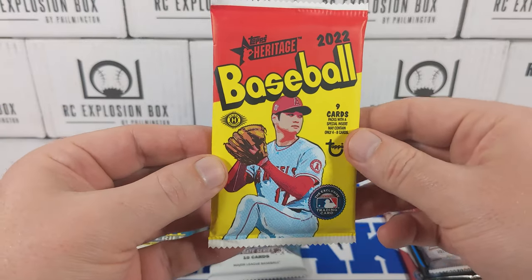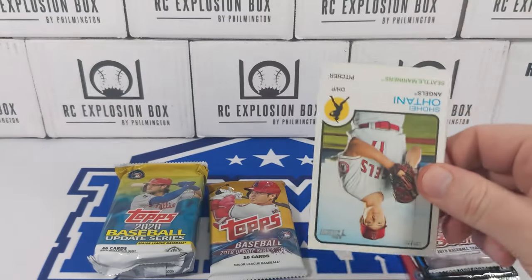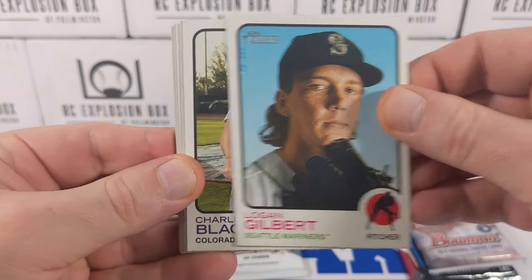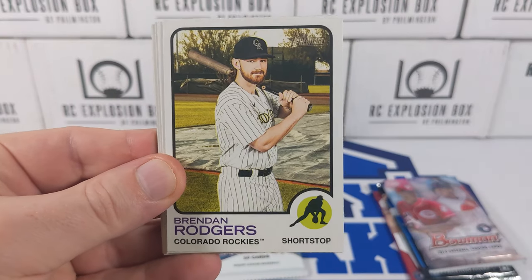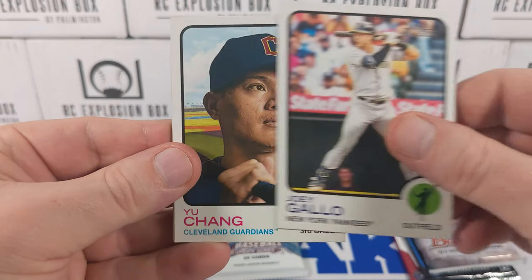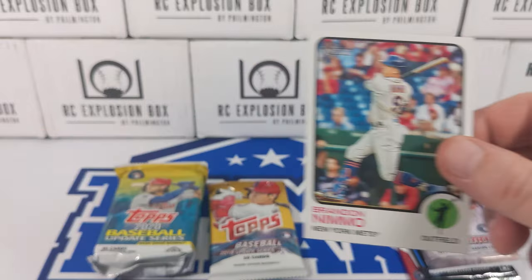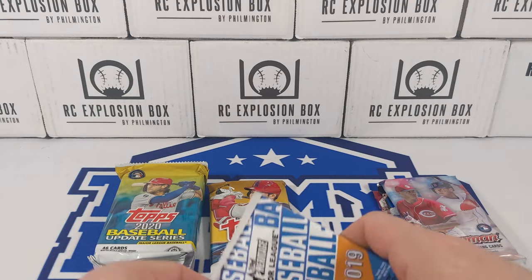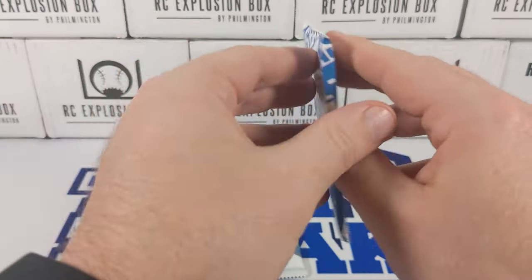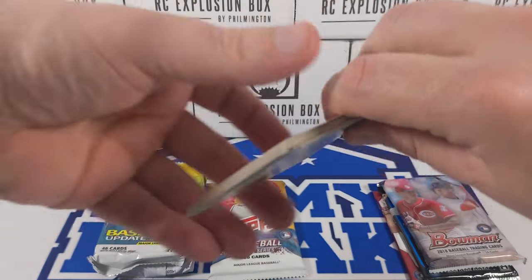We're going to start right here and do a little Wander Franco chase. Let's see what we can find. Got a cool little Shohei right there on top. Logan Gilbert, Charlie Blackman, Brandon Rogers, Ronnie Dawson, Joe Yellow, Yu Chang, Goodwin, and Brandon Nimmo. Let's jump through our 2019 Heritage Minor League — I think we can find a Wander in this as well.